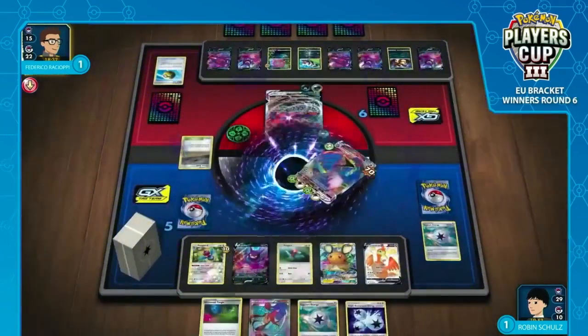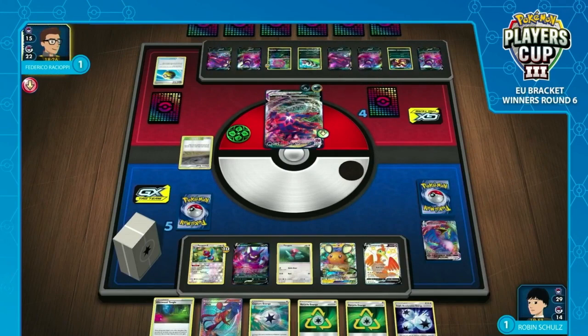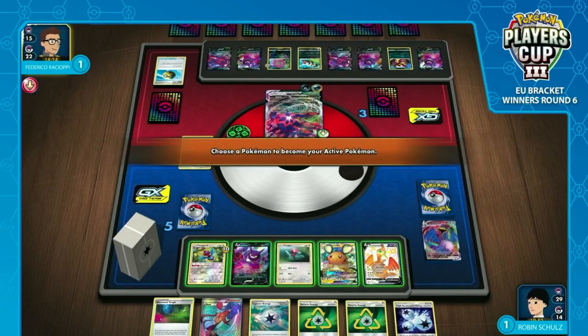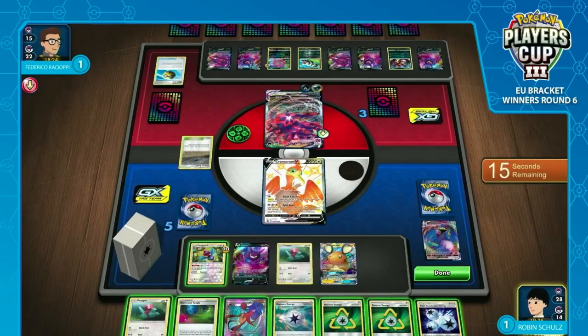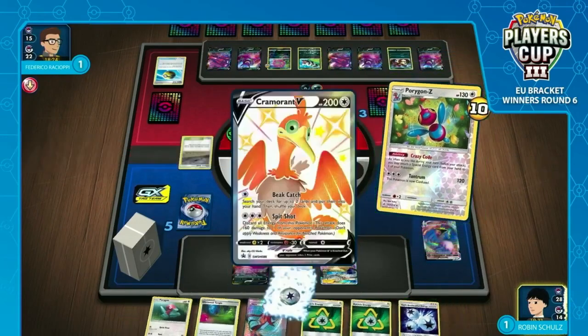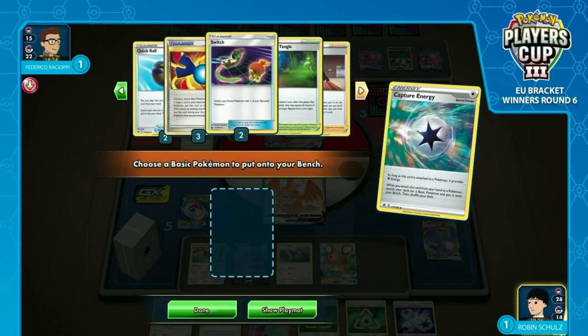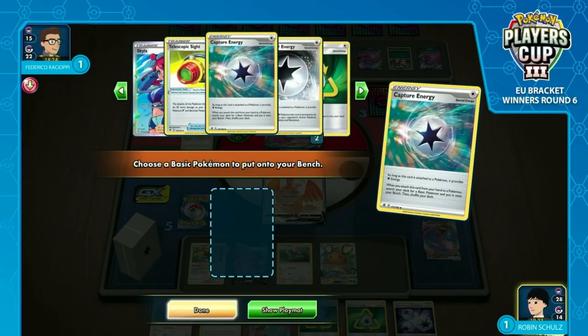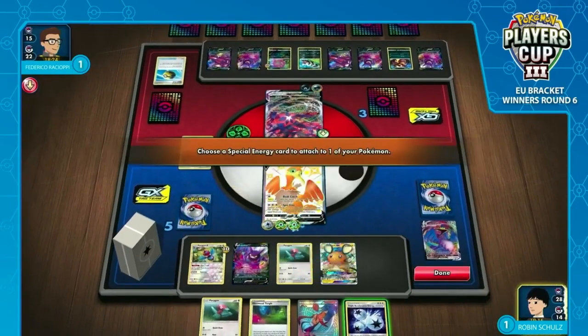He did hit Heads on Crushing Hammer onto that benched Cramorant — so not only do we see the KO, but actually knocks a bunch of energy off. The two of them were Recycle Energy, which obviously helps hugely here. As far as I'm concerned, this is the turn for Robin. Robin needs a huge KO here because there's no energy on a benched Eternatus. If Robin can get a KO here, Frederico is going to really struggle to two-hit KO it — you need two energy on the Eternatus, but then if you attach to Spiritomb you can also attach to Eternatus. A big KO here is going to put Frederico in a super awkward position energy-wise.